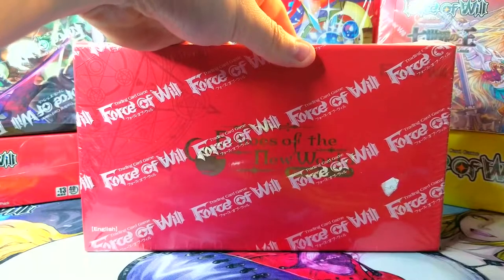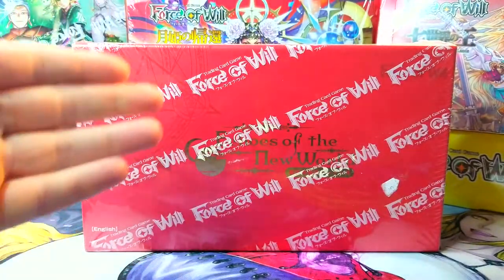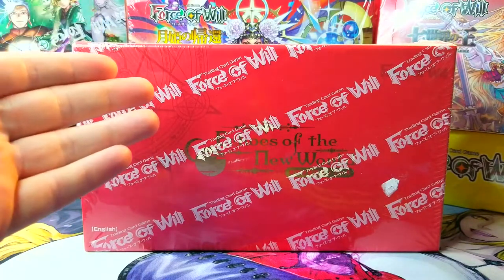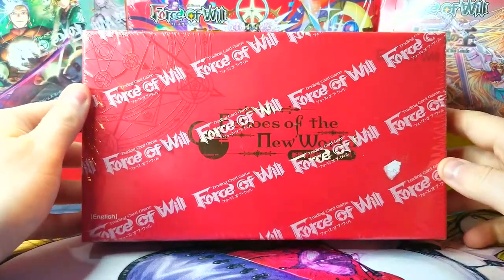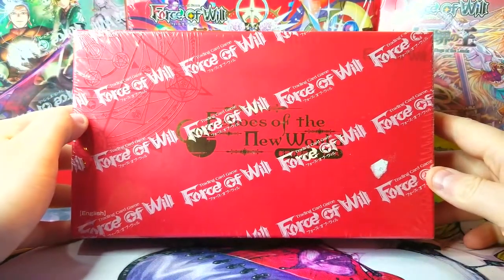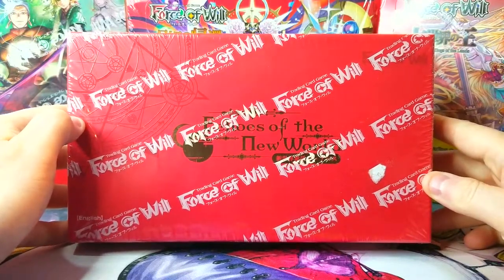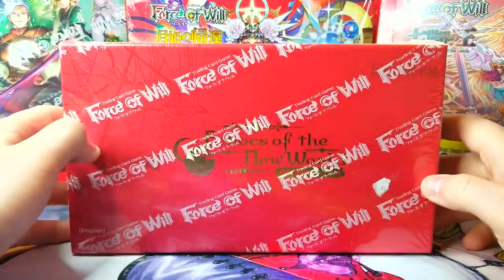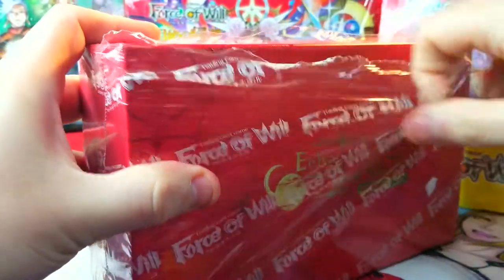Welcome back everybody, it's time to lock down another booster cracking Sunday and we are opening up Echoes of the New World. I have not opened up this Force of Will box yet. This set is one that I want to open — there are some cards in here I'd like to get, like some more of the Zero character. Let's jump into this and see what we can find in this brand new set — and when I say brand new, I don't mean it just came out.